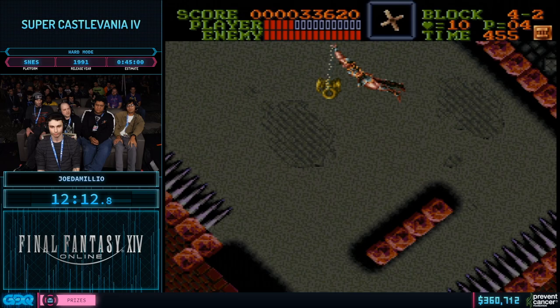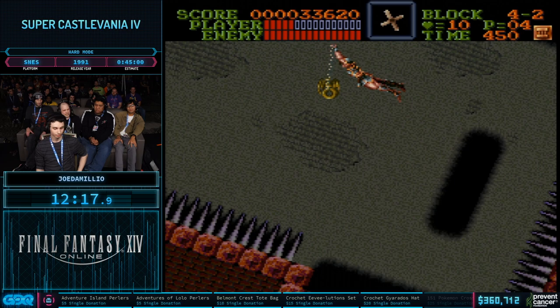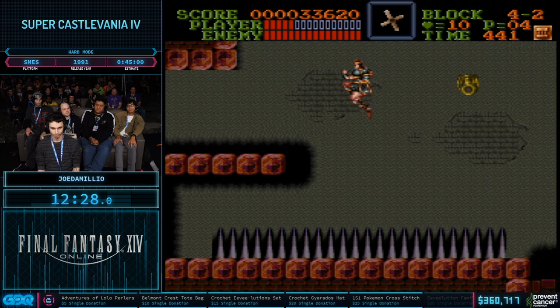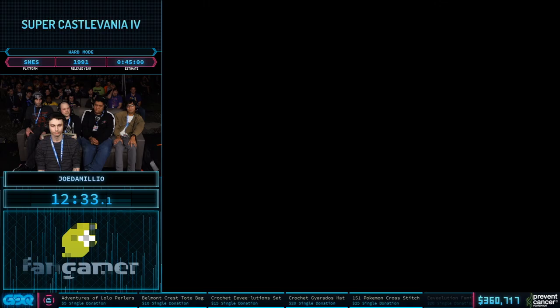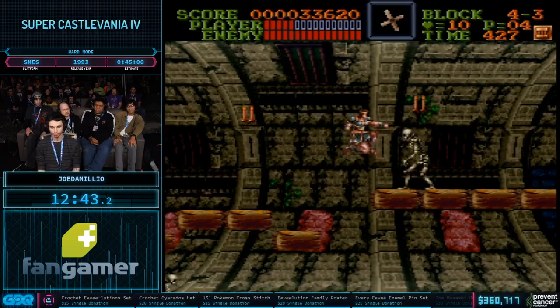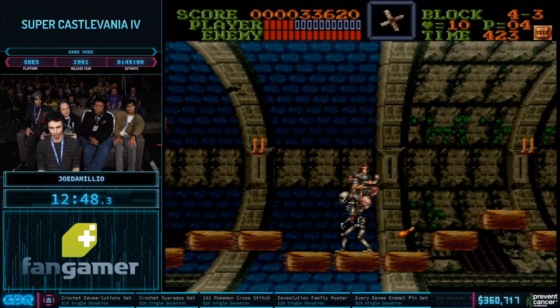The main thing he was going for during 4-2 is just to try to minimize lag, because depending on how he deals with the Medusa heads, fighting them especially can create extra lag and waste time. Moving on to 4-3, this is another stage where lag management is a pretty big deal because of the swirling background. You can see the lag when he grabbed the rosary to kill the skeletons there.